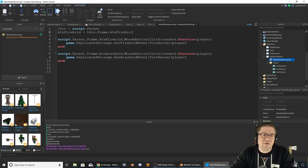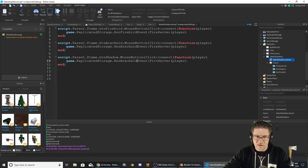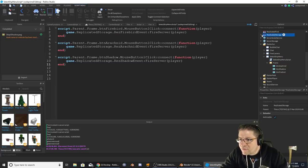So we're going to need: btn_Firebird equals this frame Firebird. How do we get the arachnid? We don't really need that. So there is the first one for the Firebird, the second one for the Arachnid, and this one is going to be for the Shadow. We're going to change the button to Shadow, and Shadow Event. We need to go look in Replicated Storage, duplicate, and change the name to Shadow.